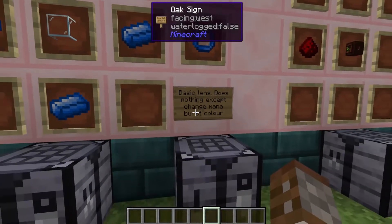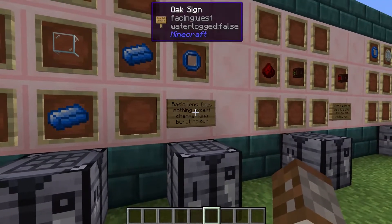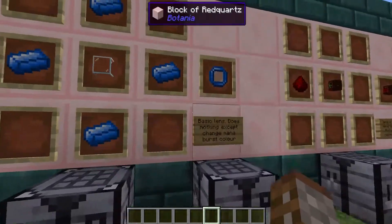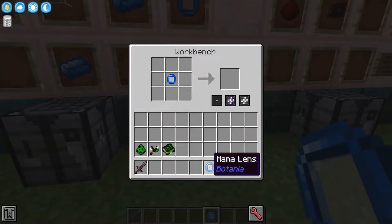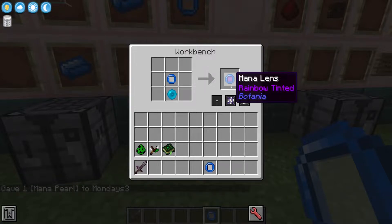By itself the mana lens actually does nothing, but you can actually dye it if you want, and when you place that onto your mana spreader it will make the burst whatever color you have dyed it. You can also make the mana spreader turn into a rainbow mana spreader if you put it inside a crafting table with a mana pearl — that's how you get rainbow tinted mana lenses.